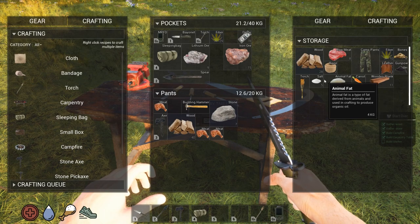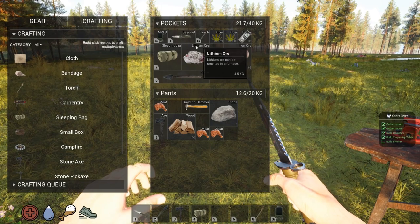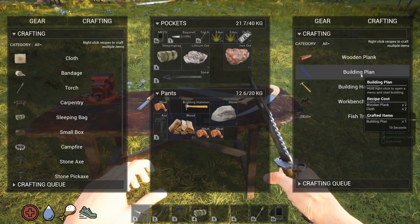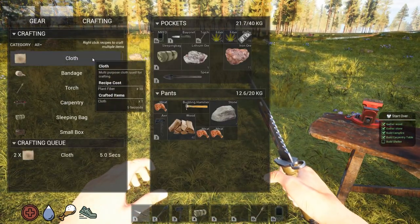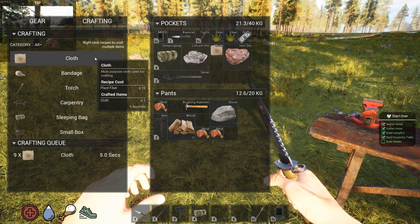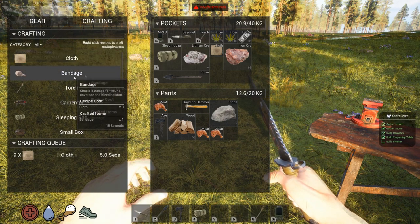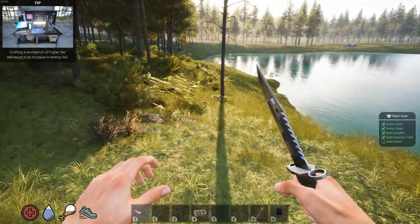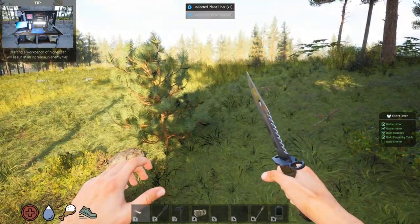Plant fibers everywhere. I'm going to go ahead and make some cloth up. Might as well make a couple bandages. Now I'm out of fiber again. Okay, well again — that's everywhere and I should be gathering this as I'm cruising along. It's not a big deal to get — it's everywhere. The developer did good in my opinion with resources in this game. It's not an actual chore to find. We'll see what the building looks like — I know he changed the building.